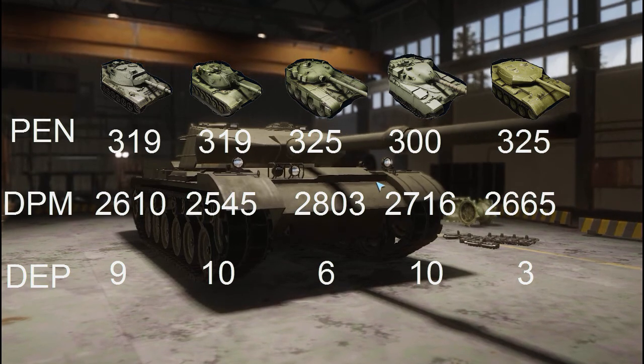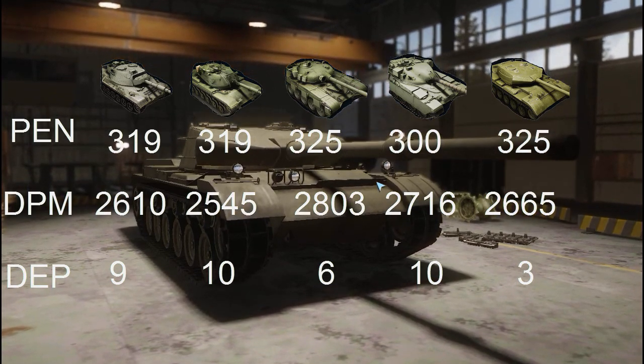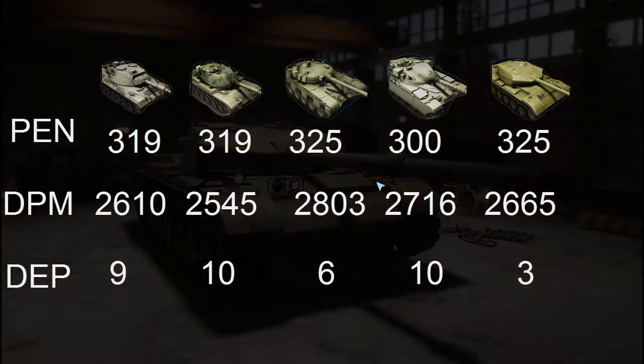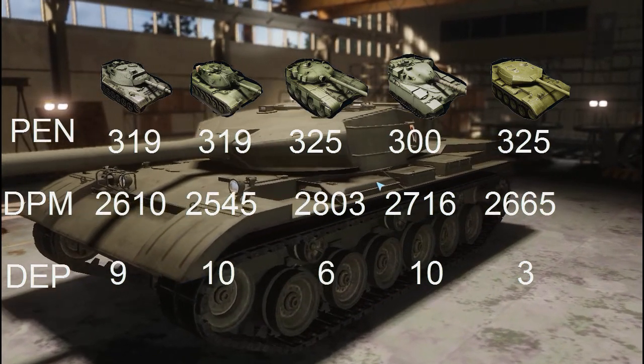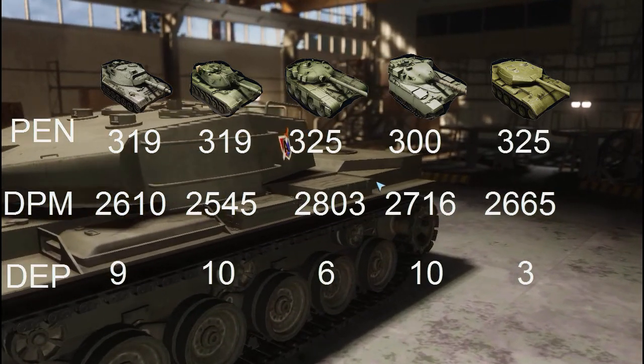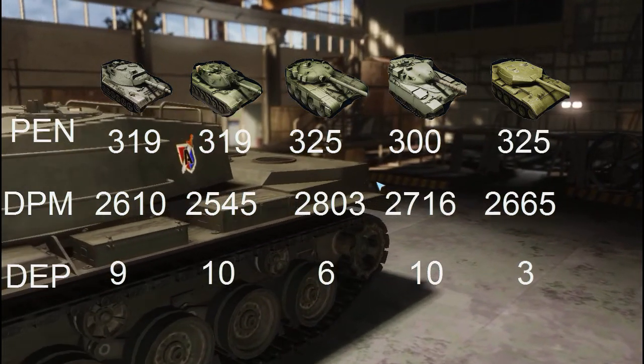Previously the T-72 had the highest penetration, followed closely by the Leopard 1A5 and the M60A3 with 319mm, and the Chieftain lagging behind at 300mm. DPM-wise, it's barely over the Leopard, over the M60A3, but significantly lower than the T-72 and lower than the Chieftain.